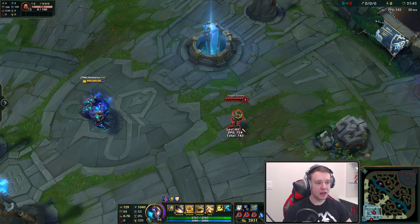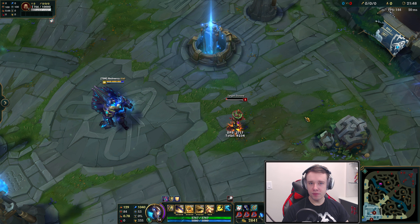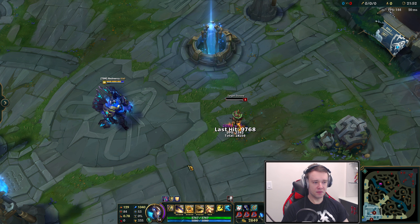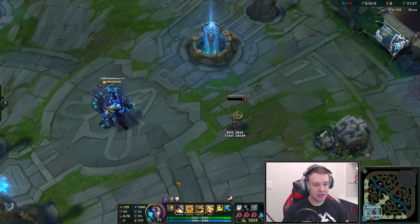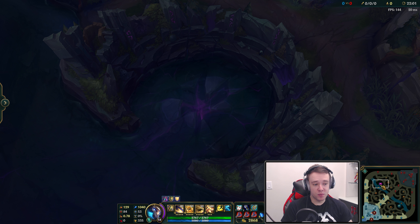94% of the max health? Check it out, just check it out. Look at this — 10,000 damage. That just did 10,000 damage to this guy. Why the hell does this do 94% of the enemy's maximum HP? That is completely busted. That is just broken, period.